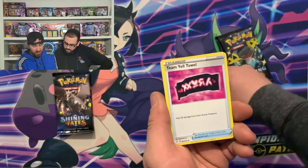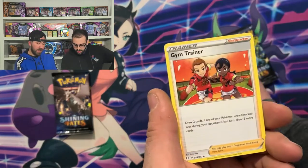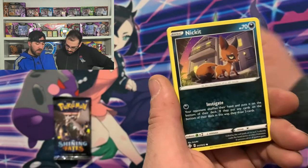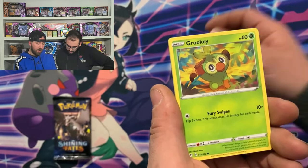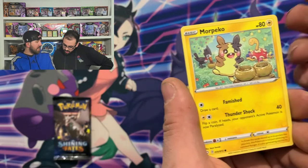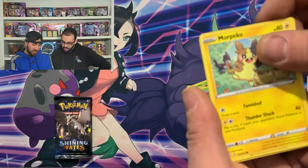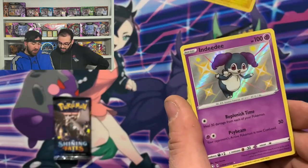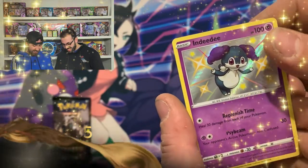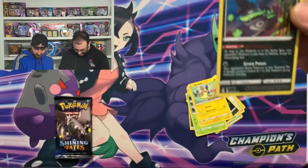So we have a Steel Energy, a Team Yell, a Chopus, a Gym Trainer, Chutile, a Nickit, a Groki, a Yanma, Morpeko — I feel like last video was just like this — the Morpeko, and then the reverse holo. Oh, shiny! Very beautiful. And a wheezing holographic.